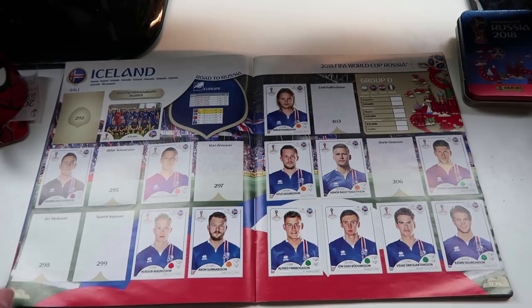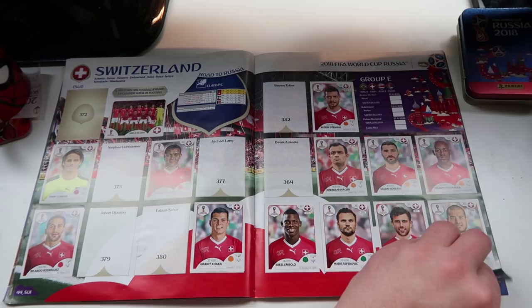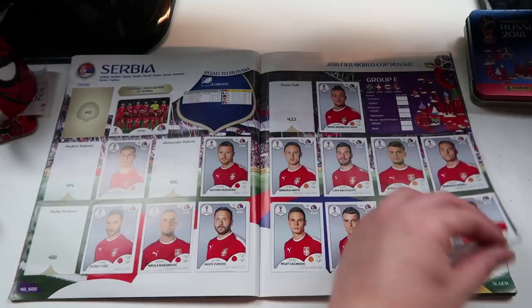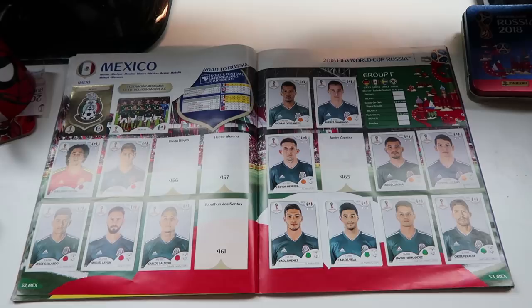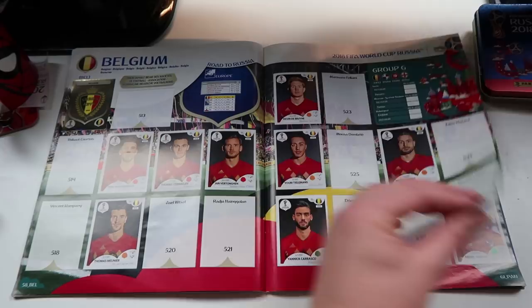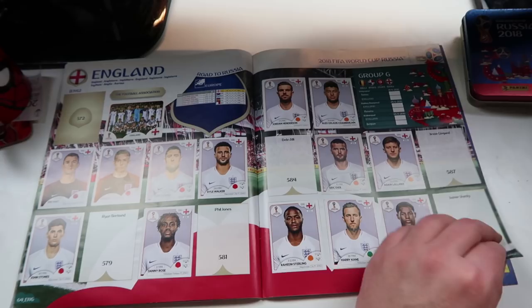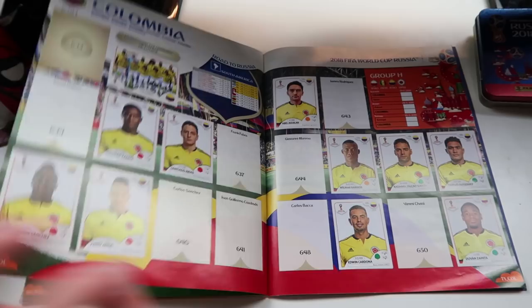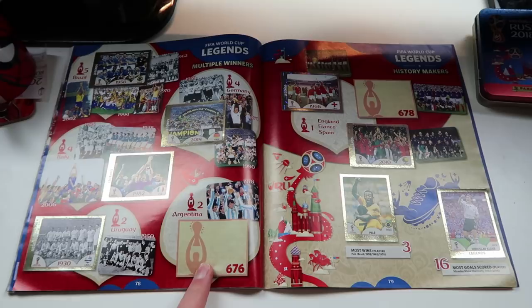Croatia, Nigeria, Brazil, Switzerland, Costa Rica, Serbia, Germany — we're quite close, although we need both of the two special ones. Mexico — we're very close, we've got the shiny and the team pick, we just need four players, so that could be the first one we finish. Sweden, Korea has loads of gaps actually. Belgium, Panama — we're very close, three players and the shiny needed. Tunisia, England — still quite a few gaps. Poland, Senegal, Japan. The closest to being finished is the legends pages at the back — we just need one multiple winners card and a history maker.